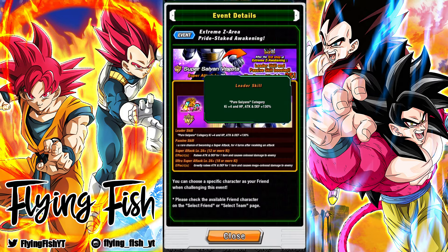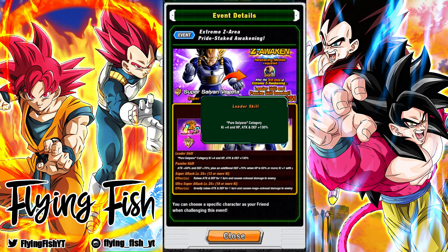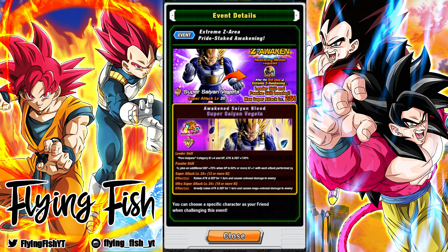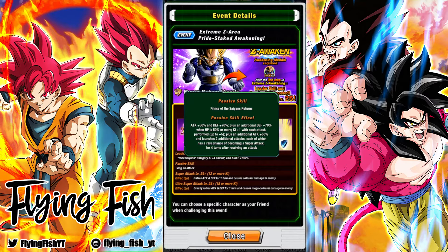Leader skill: Pure Saiyans category, ki +4, all stats 130%. That's actually a pretty good leader skill if we're talking about free-to-play characters. This Vegeta could help out in a lot of stages that need event drop characters — it's a really solid leader skill, especially with the category it's leading. Passive skill: attack plus 50% and defense plus 70%, plus an additional defense plus 70% when HP is 50% or more. Ki plus 1 for each attack performed up to plus 5. Plus an additional attack plus 50% and launches 2 additional attacks, each of which has a rare chance of becoming a super attack, for 4 turns after receiving an attack.